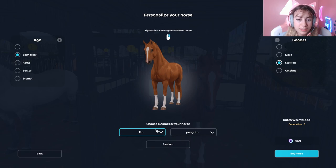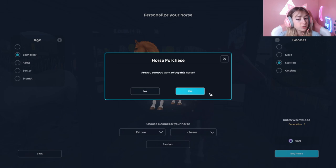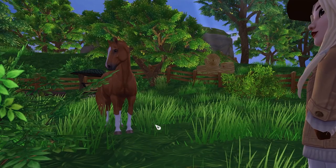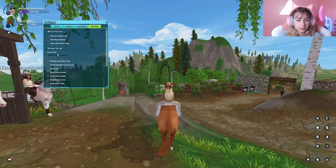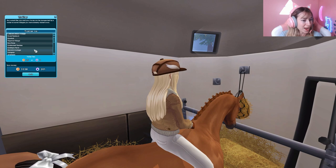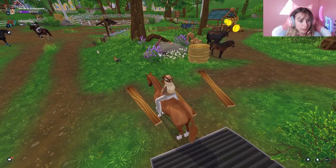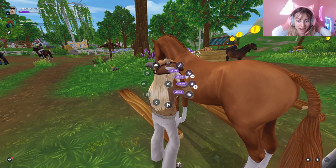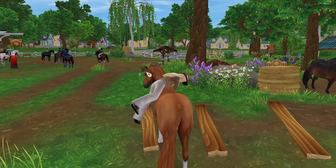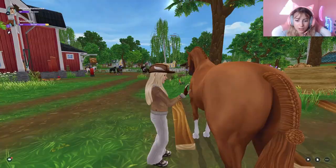This one's going to be a youngster stallion. The name 'Tin Penguin' — is that even an option? It makes a little sense, kind of aesthetic. Actually — 'Falcon Chaser'! Yes, Falcon Chaser! Let me adjust the time of day to make it brighter. Let me take care of this horse so I can actually go fast.